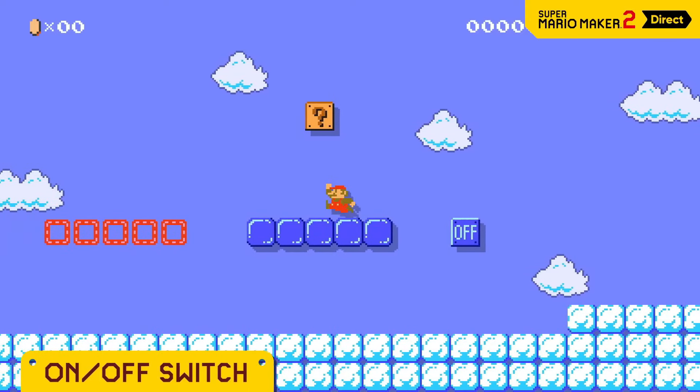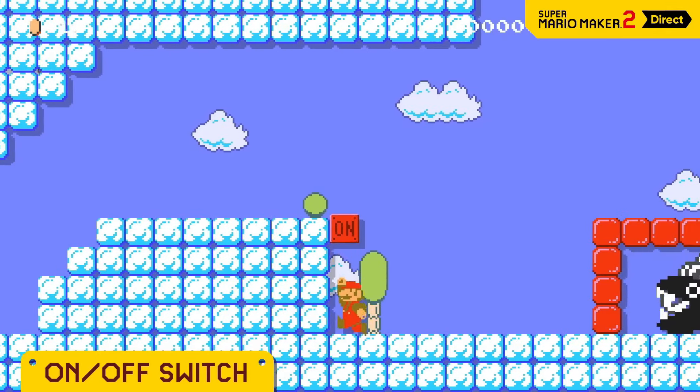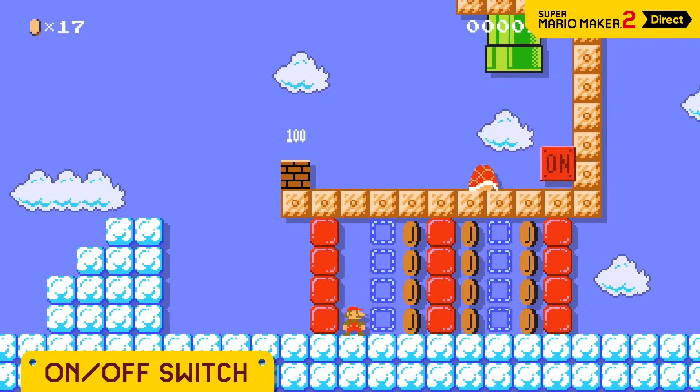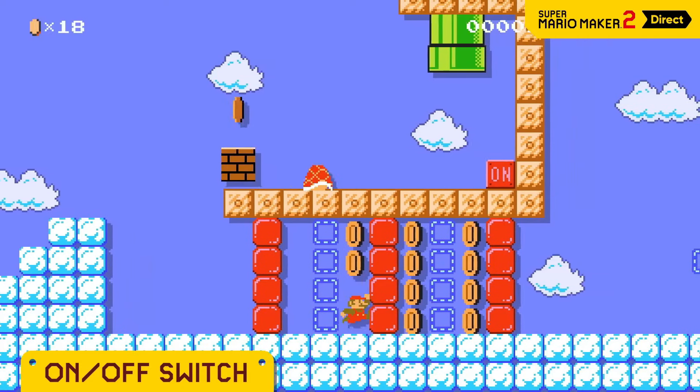Hit an on/off switch and the red and blue blocks will switch! You'd be surprised how many features there are. If you use them wisely, you can set up traps — like this one! Or even create more elaborate traps, like this one!